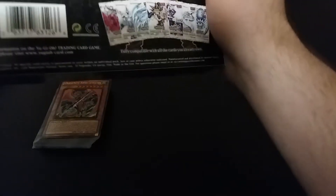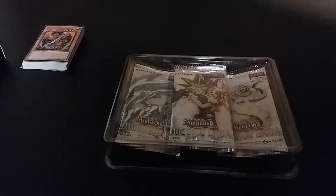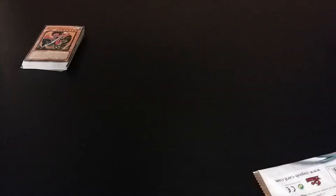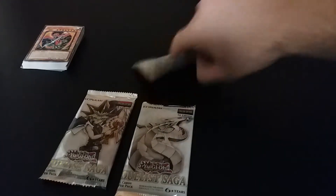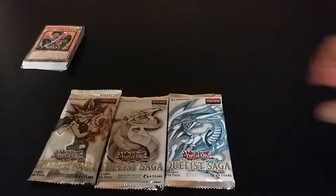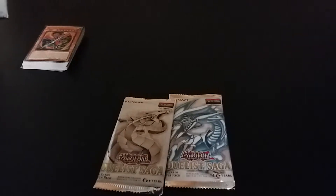Alright. So we got a bunch of stuff up until the Xyz era — Ultra Rare Technology. I'm going to put these out of the way. Now open these. That will go left to right. Alright, we have three packs: one with Yugi, one with Cyber Dragon, and one with Blue Eyes. Pack number one — hold on, I gotta close my knife. There we go.